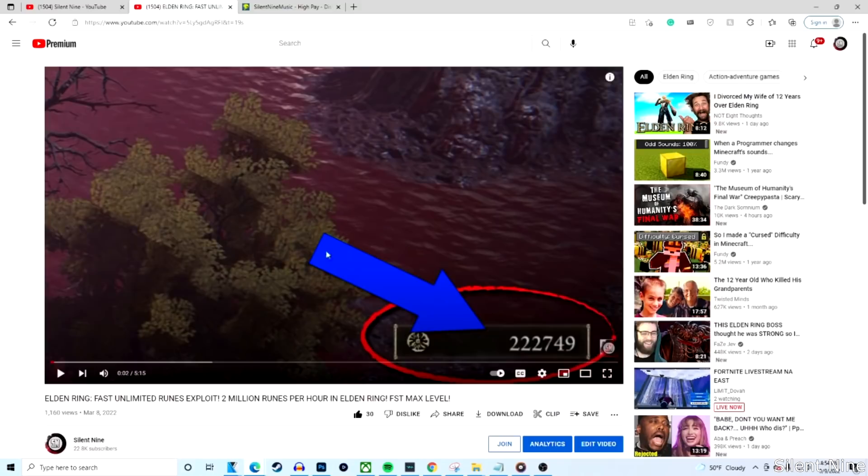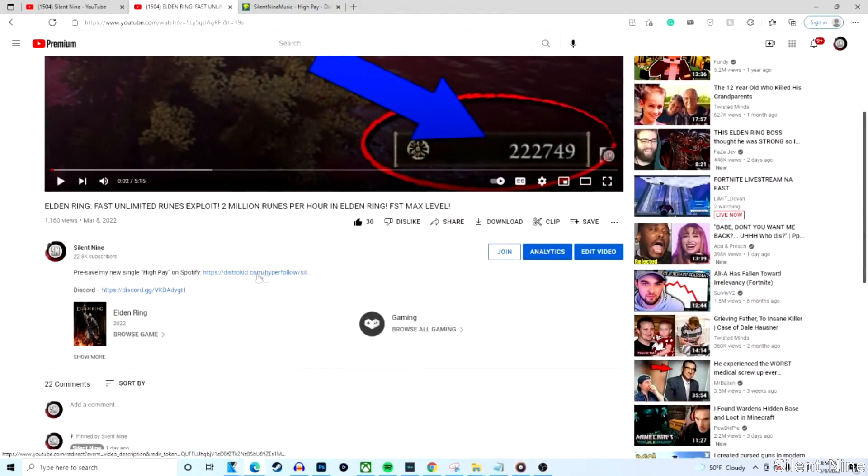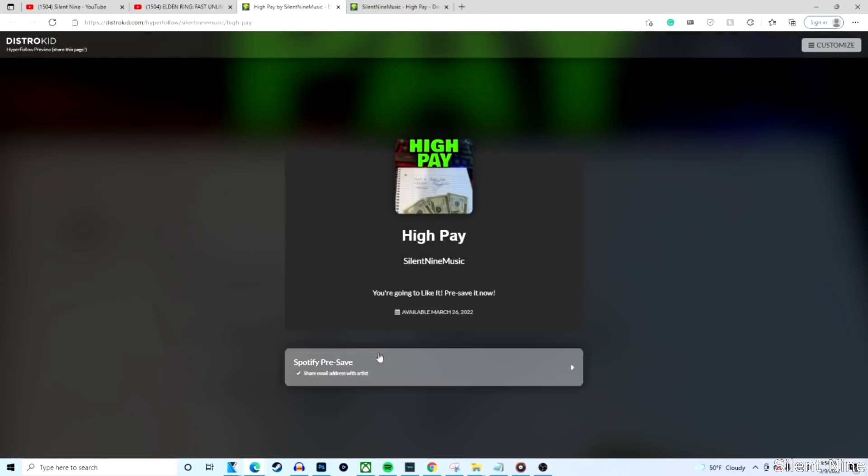Before this video starts, I just need you guys to do me a quick favor. I got a new song coming out on the 26th, and all I need you guys to do is simply go in the description, click the pre-save link, then click Spotify pre-save, sign into your Spotify, and pre-save it. You can also pre-order it by searching up Silent Night Music High Pay. I really think you're gonna like it, so please do that right now before the video starts.